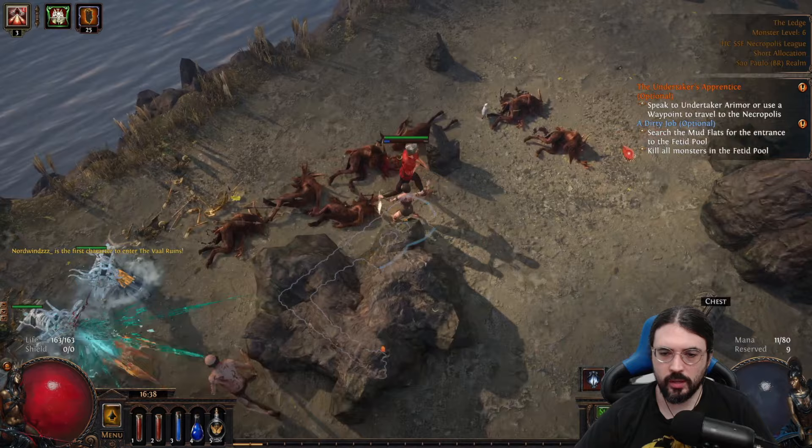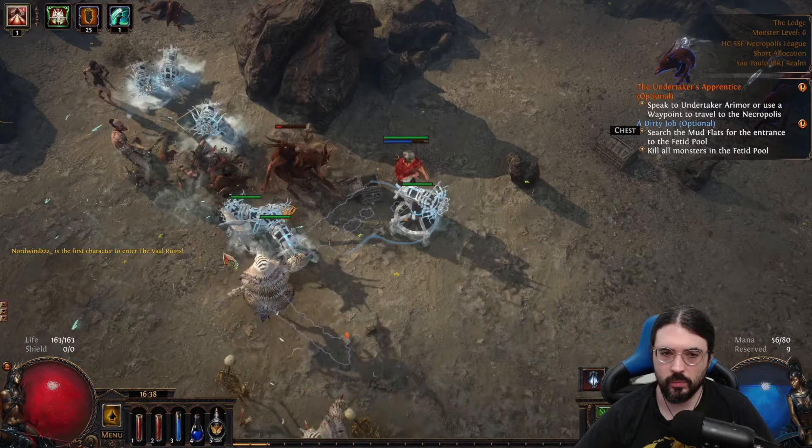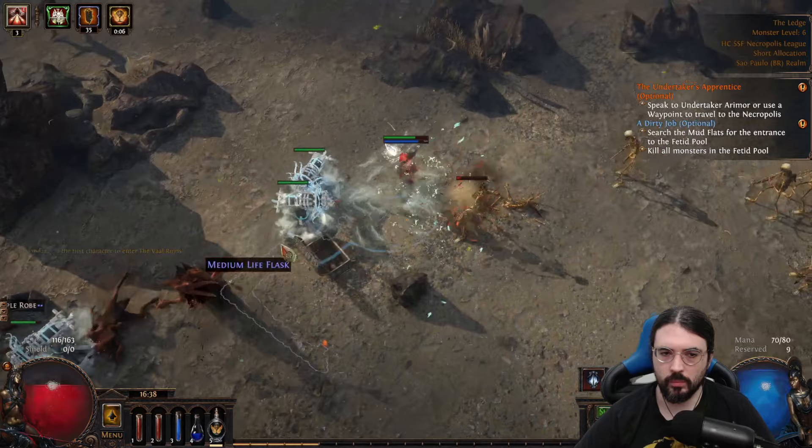I am playing Hardcore Solo Self-Found, and I think getting 100% spell suppression is very nice, especially combined with Permanent Fortify and a lot of armor. I decided to start this build using Split Arrow, Chance to Bleed, and Momentum as my attack, and also Shrapnel Ballistas with Chance to Bleed and Maim Support. That was a very good option to start with.